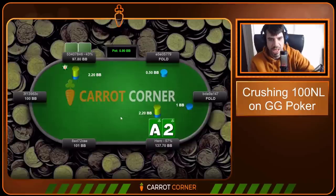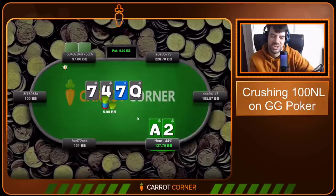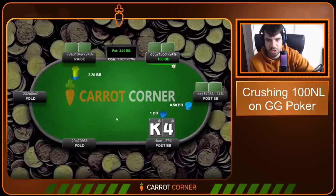Ace-Deuce of clubs — get cold called here. Always checking this spot. This turn — I don't hate block betting here exploitatively, but I think this is a pure check in theory, and an easy check-fold. Not much to say — don't want to spew there.